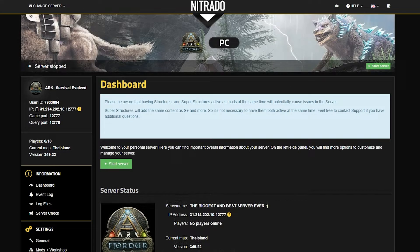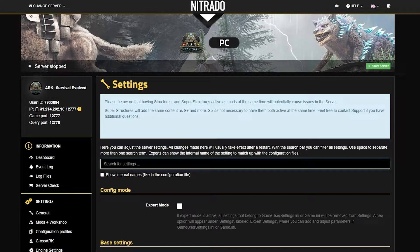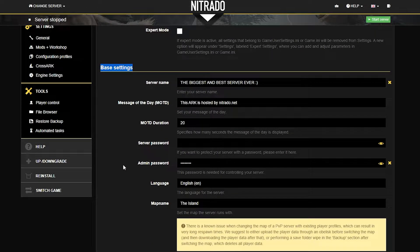Once your server has stopped fully, which may take a moment, you're going to locate the general settings, which are under the settings section on the left hand side. You're going to select that. From here in this new page, you're going to locate the base settings, which is right down below a couple of scrolls. And you're going to locate the admin password.